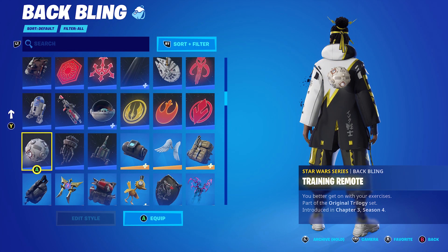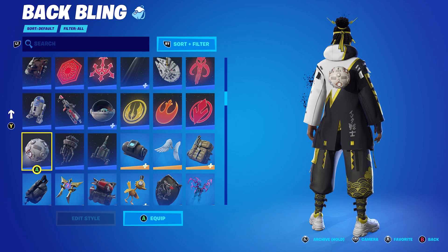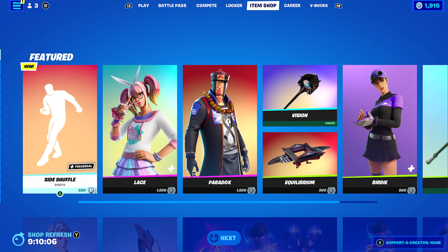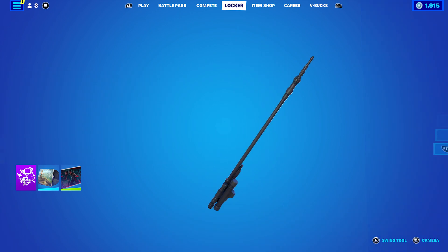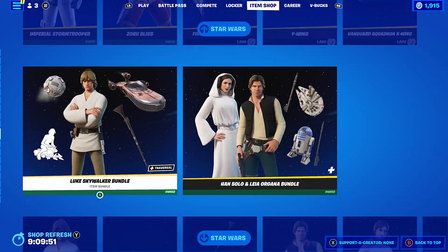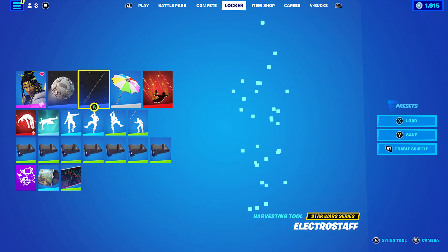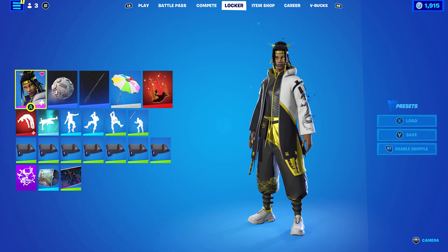For the second-to-last combo, I used the Training Remote back bling, which is from the Original Trilogy set — specifically Luke Skywalker's back bling. The white works very nicely with his outfit. The pickaxe is the Electro Staff, also part of the Original Trilogy set — it's in the Han Solo and Leia bundle. I really do like it and I now own all the Star Wars skins. The wrap is Shadow Seal, from Chapter 2 Season 2's Battle Pass, mainly for the blacks. At this stage I wasn't too sure what wraps to use, but it works.